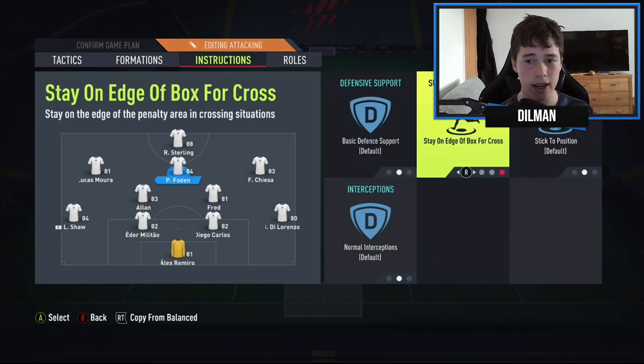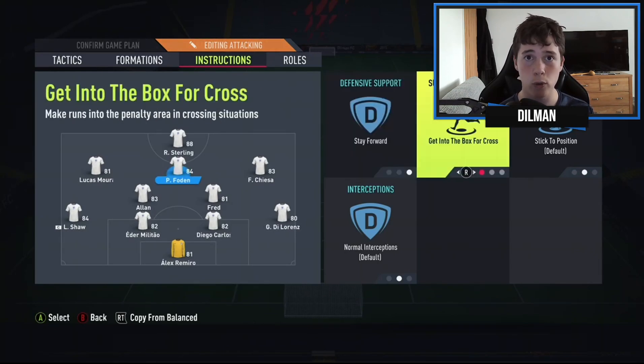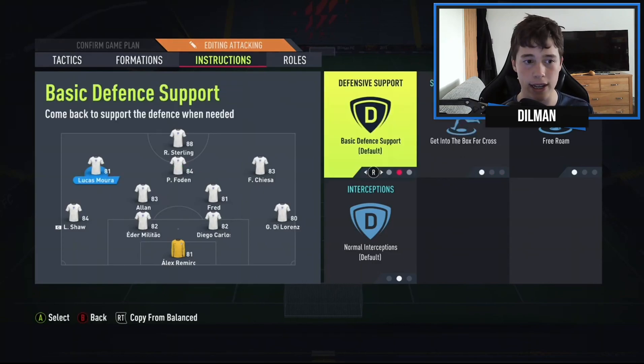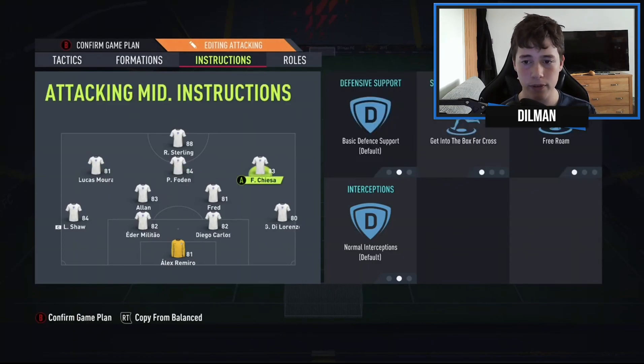The central CAM is on default everything. You can add get into box on cross and stay forward if you want a more attacking option, but that is strictly for ultra attacking purposes only. The left and right CAMs are set to get into box on cross and free roam.